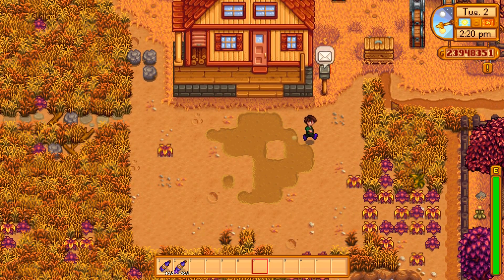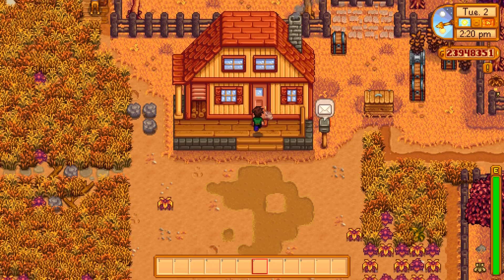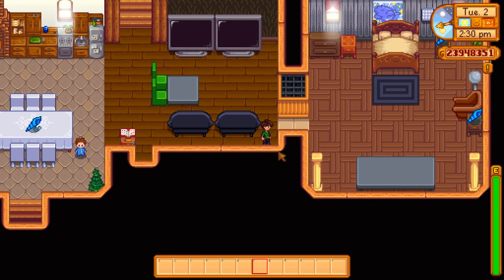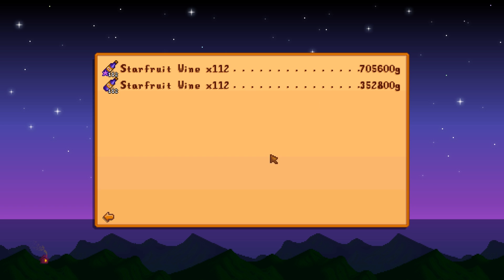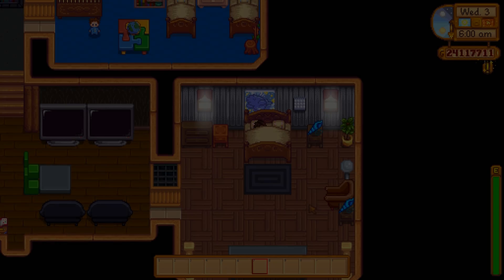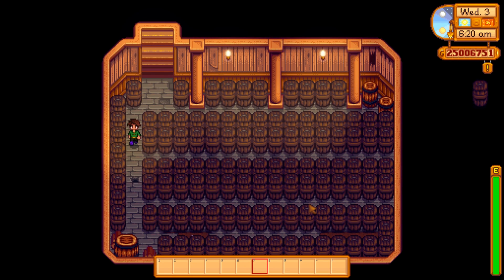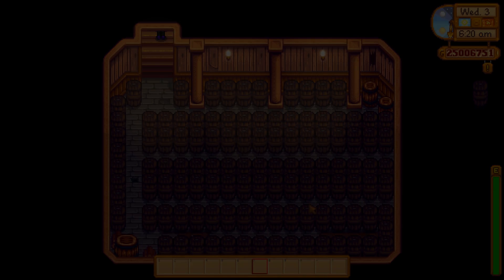Or just drink it. For reference on the value of this, I've got 112 aged starfruit wines and 112 regulars to show what the value increase actually is — to see what kind of return you can get on your 100,000 gold cellar investment. Your investment of 100,000 gold will turn a batch of starfruit wine at 350,000 gold into iridium quality at 705,000 gold, so it doubles the value. Just from having that cellar, you've made double the money — 350,000 extra gold in a single batch. Keep in mind, the starfruit wine is the most expensive and is the way to get the most money out of it. Your 100,000 gold investment is well worth the money. Also, your cellar can be used for other things if you want to put other things down here — it just doesn't have to be casks.